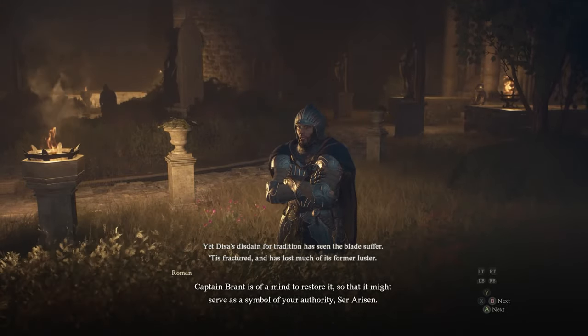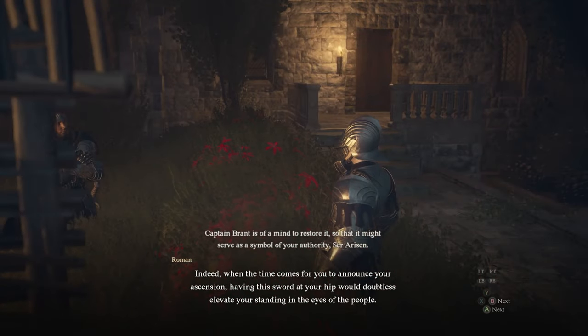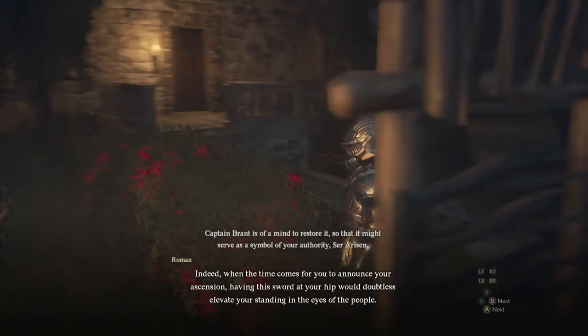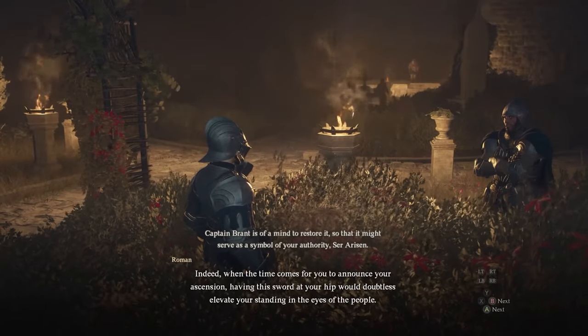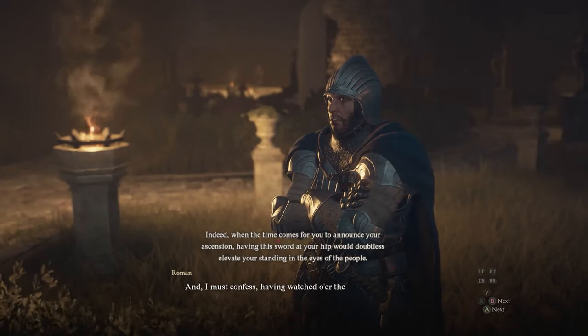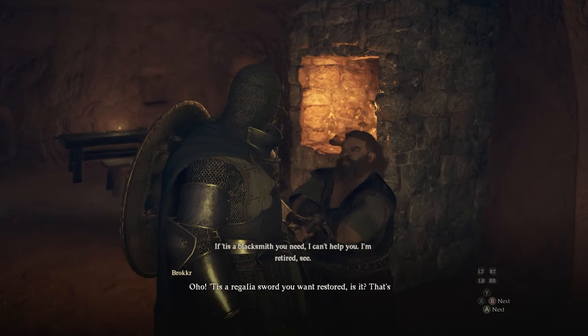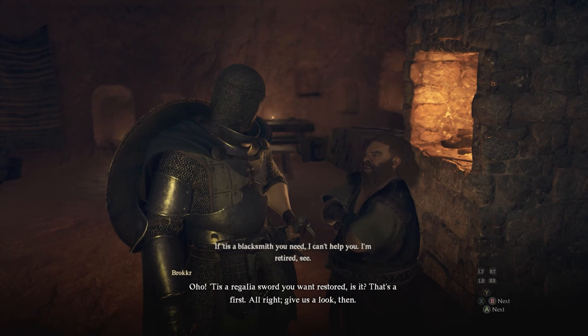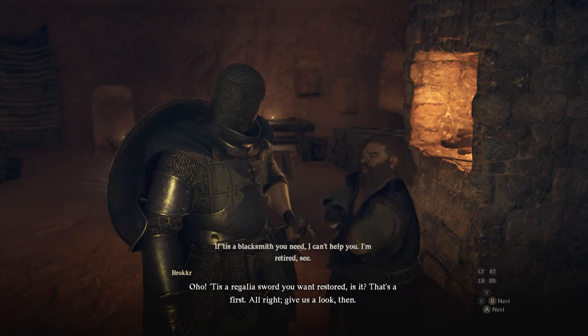The best approach is to grab this quest before you progress too far into the main story, so you don't have to go back and forth. But if you're already late in the game, that's fine too — just travel back via oxcart or ferry stone. Then take that sword to Backbathall and bring it to the Broker.